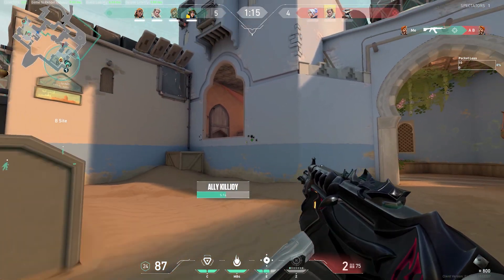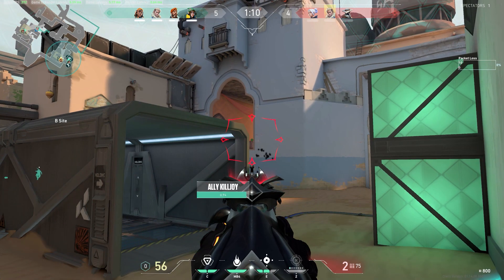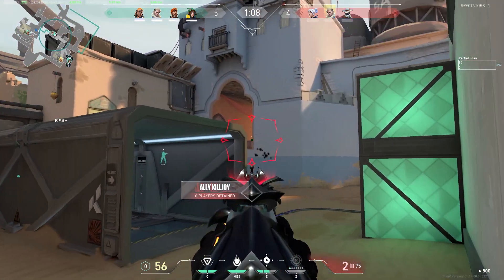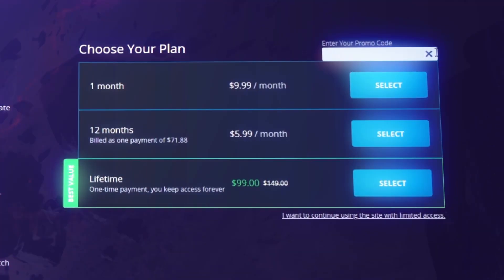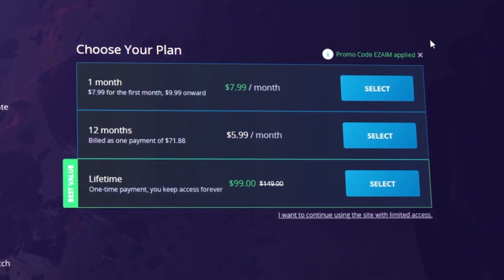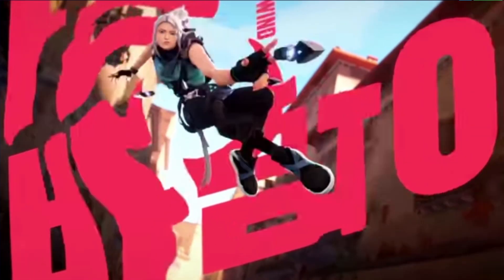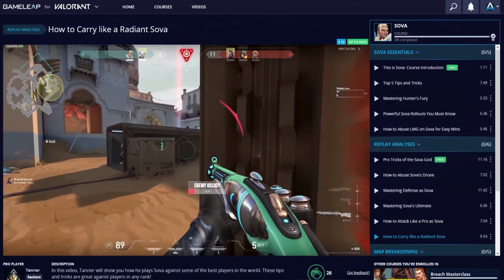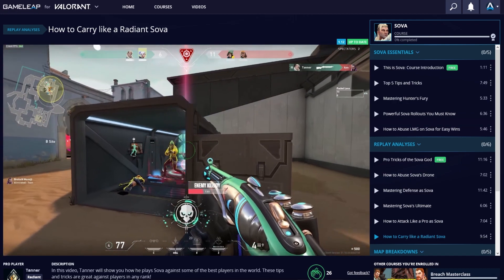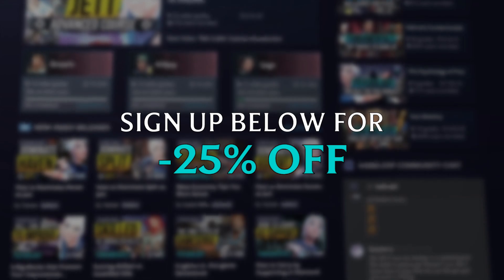Brimstone is primed to be the new S-tier most picked agent, so we're going to break down all of his changes and give you actionable tips you can use in your games to master this top tier agent. If you want to actually climb the ranks of Valorant, our GameLeap website has a money-back guarantee and tons of daily content designed to help you improve — check the links below.